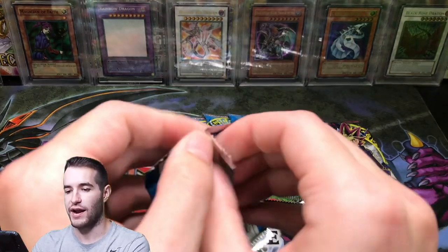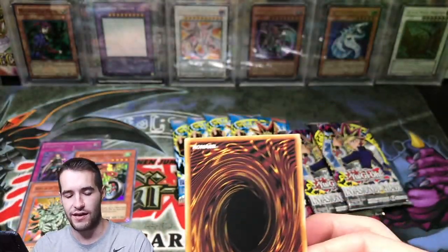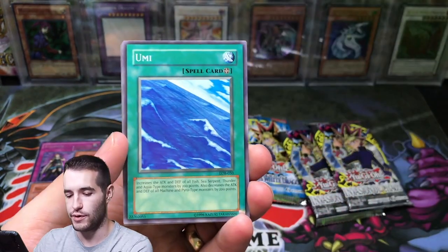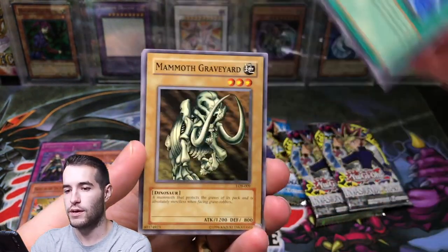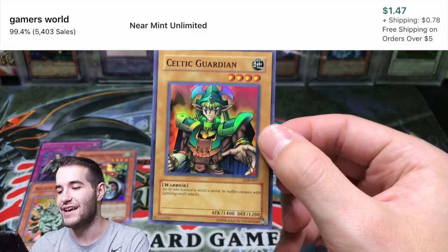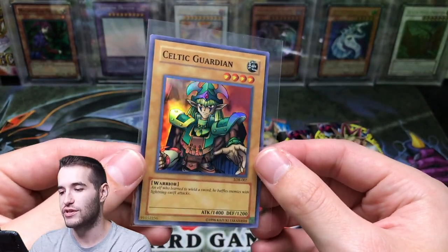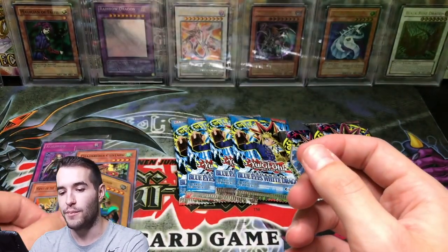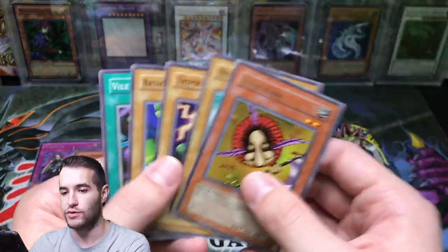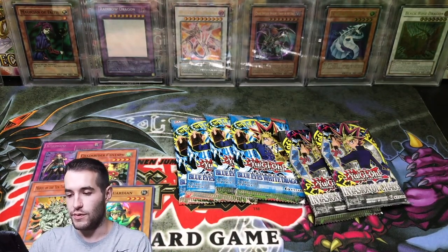Let's go back to a Blue Eyes White Dragon pack. Let's attempt to get one of the big four: Exodia Head, Dark Magician, Blue Eyes White Dragon, or Red Eyes. Yumi, Mammoth Graveyard, Celtic Guardian — super rare! I seem to pull Celtic Guardian a lot, especially out of the reprint packs, but still a super rare, I will take that. Hain Hain, Imikuro, Trip Heartbeast, Basic Insect, and Vile Germs. Not bad at all, not a bad start.